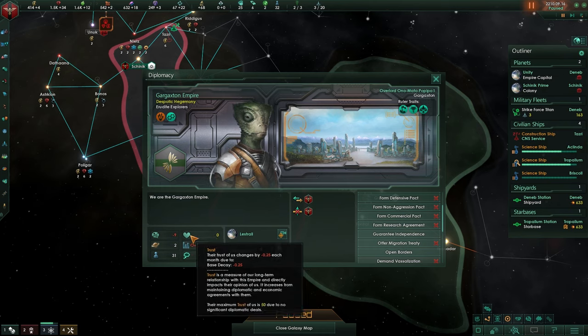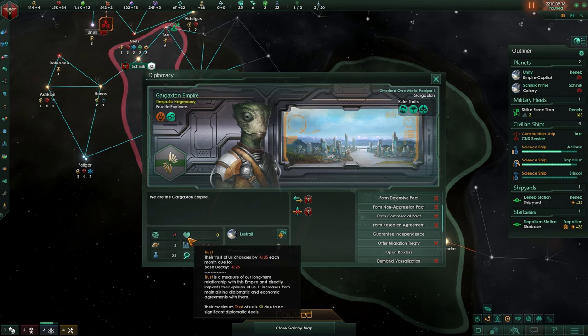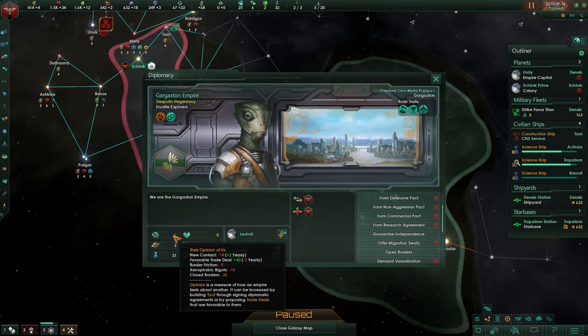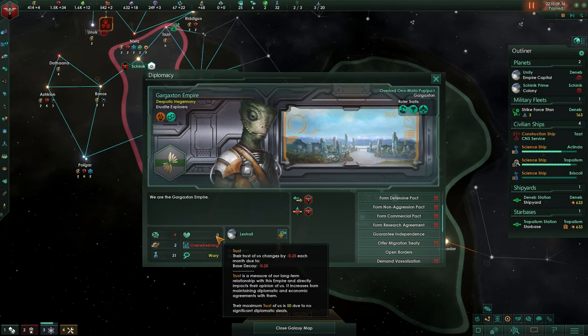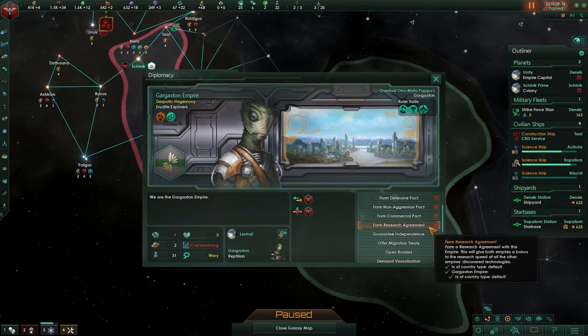At the moment you have a trust decay of 0.25 each month, so every month the trust - which is currently 0 - is going to be depleted by 0.25. When you get a commercial pact this will change, it will go up towards the maximum trust of 50, due to no significant diplomatic relationship. So we can get up to 50 in trust, which will offset the negative 30. If we reach 50 trust and subtract 30, that leaves us at 20, making him more inclined to accept things like a research agreement.